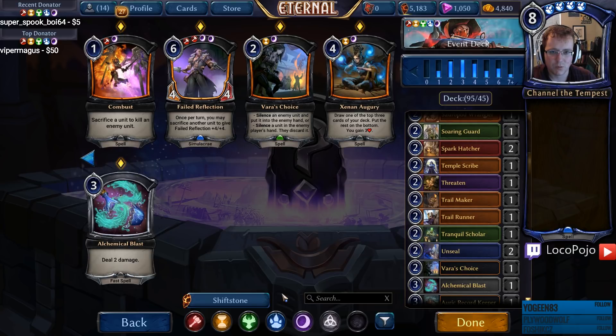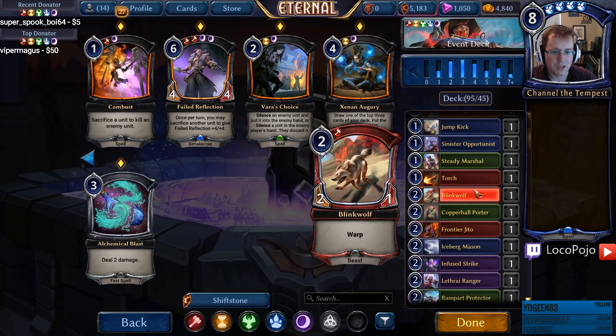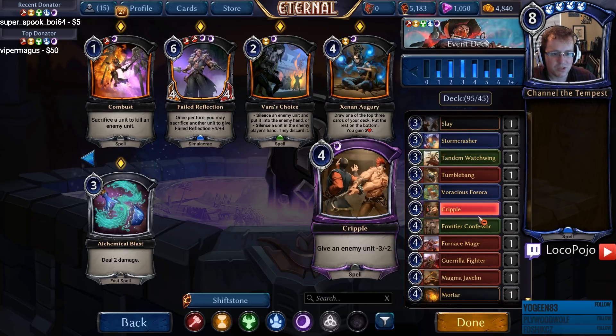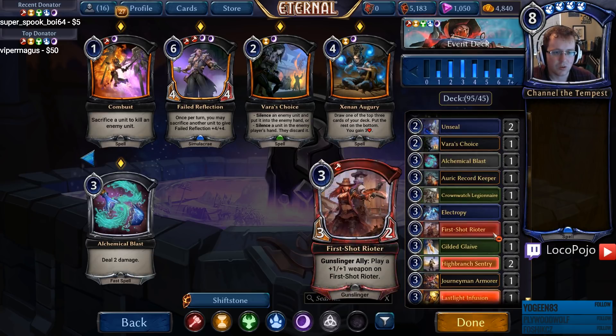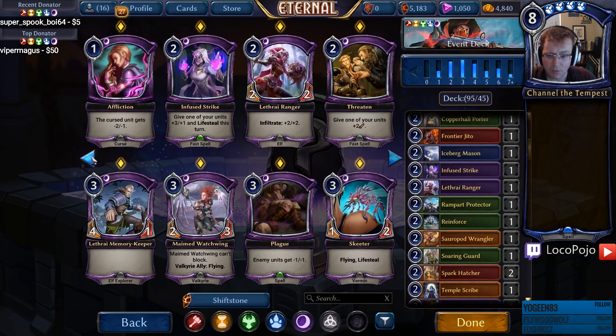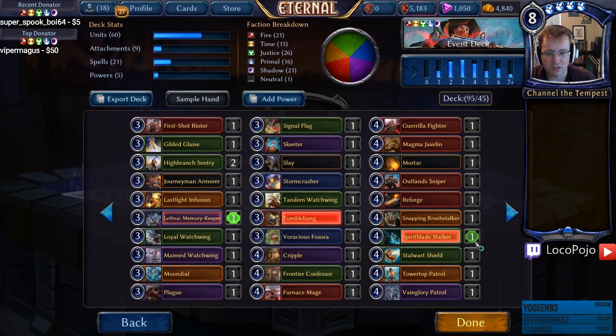Looking at the card distribution: 26 Justice cards, 21 Shadow, 21 Fire, and we only have 15 Time and 16 Primal. So Time and Primal are very, very light splashes unless we are looking for really specific Primal cards. Let's start to cut away some Primal cards and see what we feel like. The Unseals are probably gone. Electropy seems pretty unlikely. Iceberg Mason gives us Yetis, but we saw no other Yetis — just Jotun Punter — so that's not going to happen.